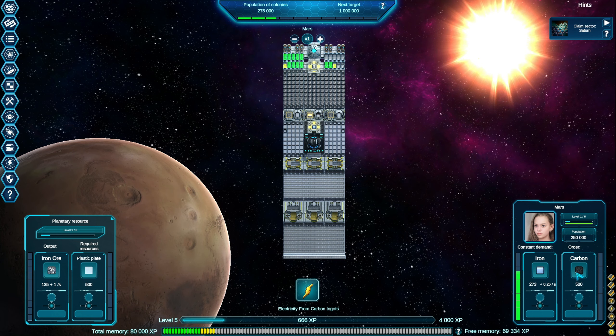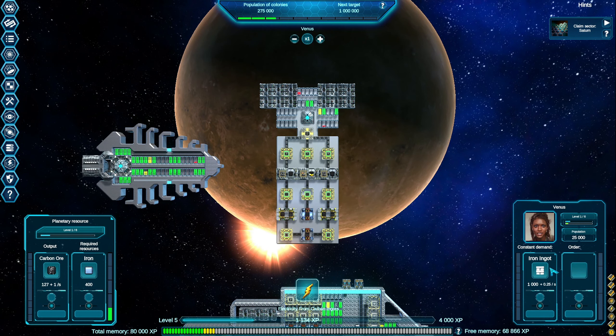We've got a hint saying to claim sector Saturn. But before we do that, I want to meet the needs for carbon on Mars - we've got a one-time order for carbon there. I think we have something similar on Venus. Let's go take a look. Venus wants iron in order to beef up the carbon production.